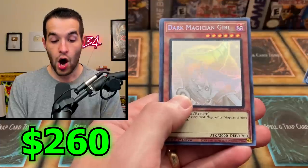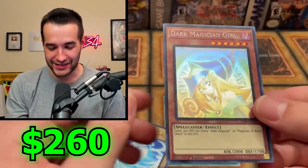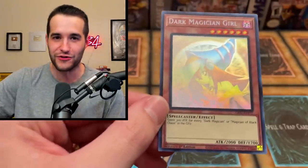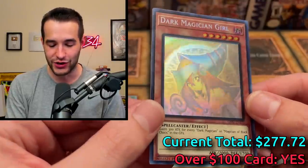Ghost from the Past 2 — and there it is! We can go back to back! Dark Magician Girl — and there it is! The $100 card! I'm gonna have to look this one up — $100 Dark Magician Girl!